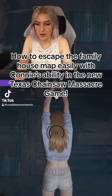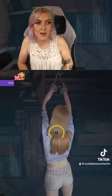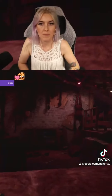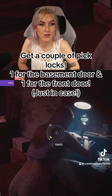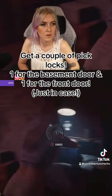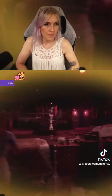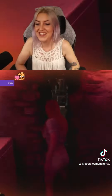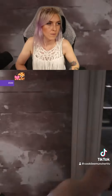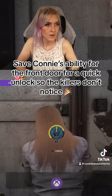How to escape the family house map easily with Connie's ability in the new Texas Chainsaw Massacre game. Get a couple of pick locks — one for the basement door and one for the front door, just in case. Save Connie's ability for the front door for a quick unlock so the killers don't notice.